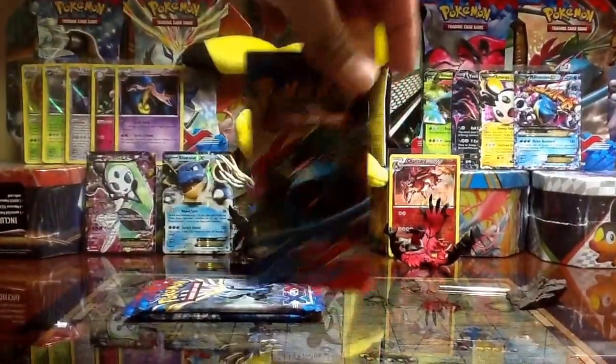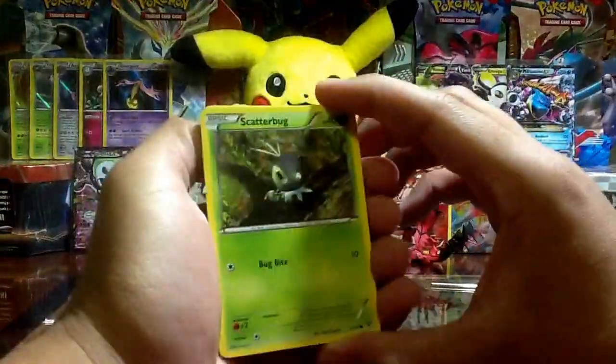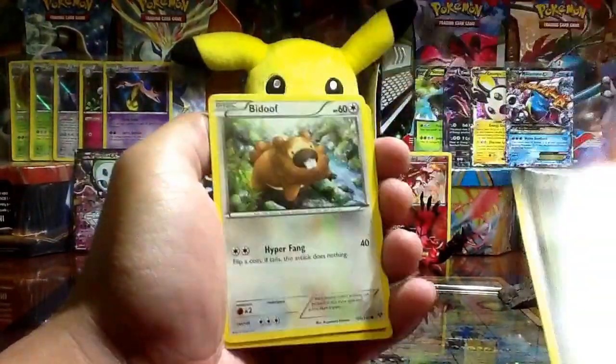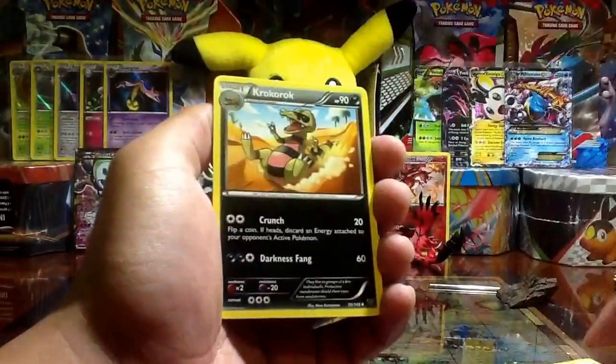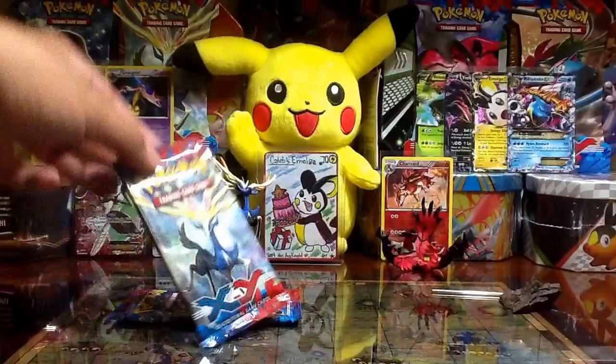Something good maybe — Scatterbug, Energy, Rhyhorn, Honedge. Wow, Beedrill! I need a holo version of this. Xerneas, Aromatisse, Rhyhorn, Croagunk, Fletchinder. And now the Xerneas pack.